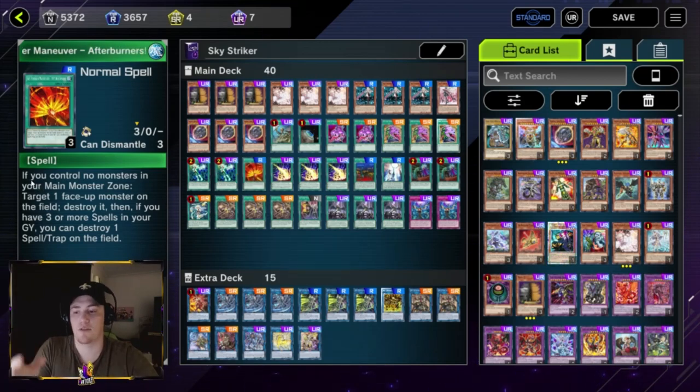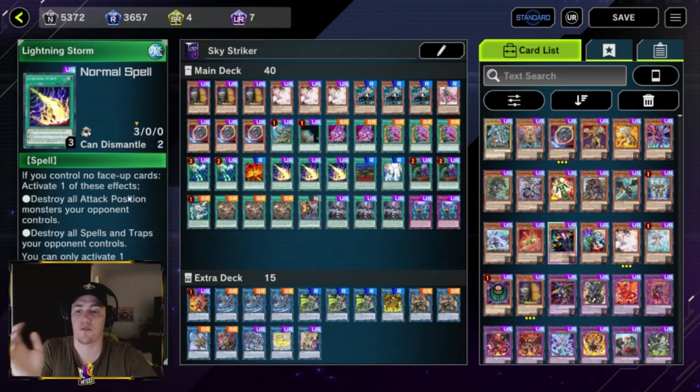Afterburner: target a face-up monster on the field and destroy it, and if you have three spells in your graveyard you can also destroy a spell and trap — essentially destroying two cards. You can then add it back and do it again with one of our link monsters. We play three Lightning Storm: if you have no face-up cards, destroy all attack position monsters your opponent controls, or you can destroy all spells and traps. It's essentially Dark Hole and Raigeki combined but slightly stronger.